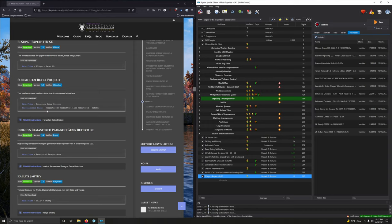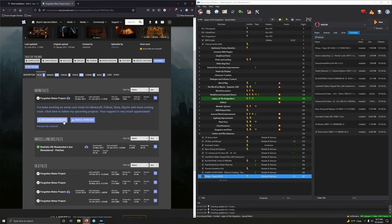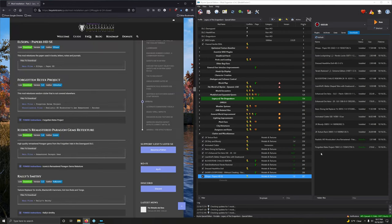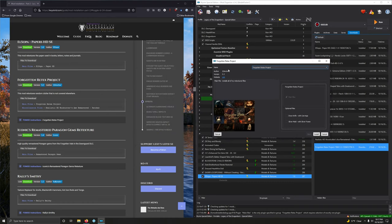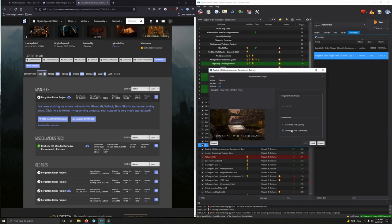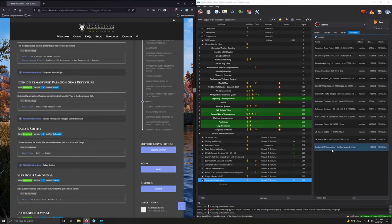Forgotten Retext Project retextures random clutter not covered elsewhere. There's a main file and a miscellaneous file — installing these as separate mods. There's a FOMOD — we want the draw knife and the silver mold. Install. Then installing the miscellaneous file as a separate mod, renaming it to avoid merging. Also a Realistic HD Woodcutter's Axe Remastered is part of this section.